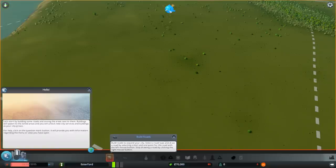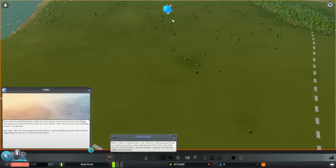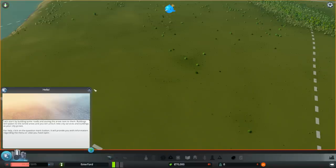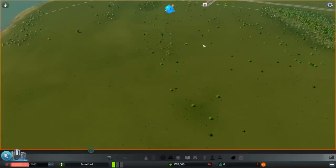A lot of you were complaining about the chirper saying it's going to be really intrusive. Actually, it isn't. You know what is? These pop-ups. This is the build roads pop-up telling me how to build roads. We're going to get that more than once - trust me. They pop up in the most inconvenient places.